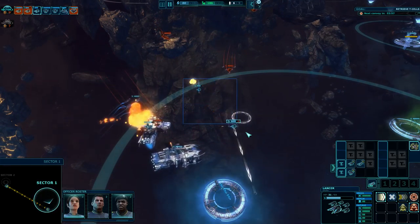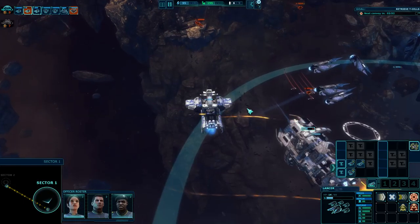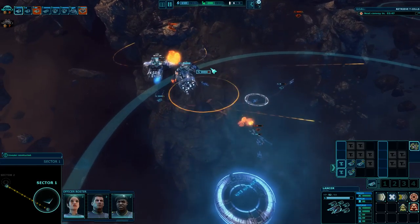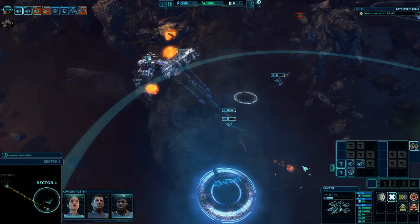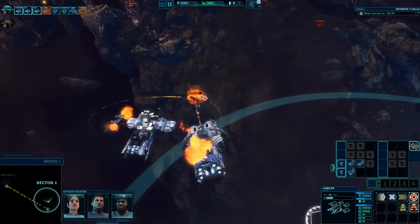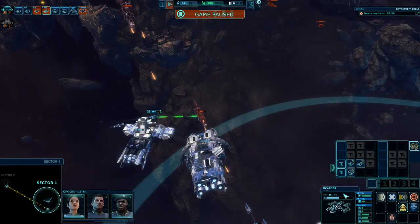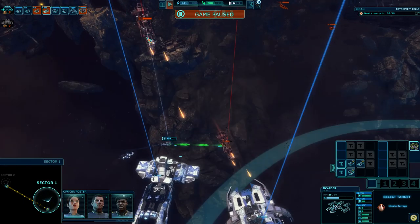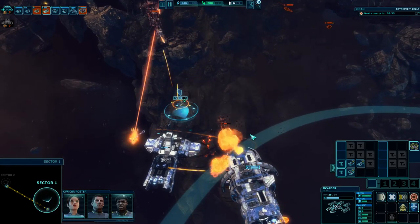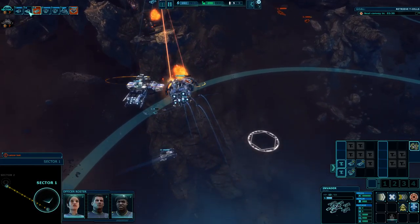I need you guys to focus on that ship over there while our Lancers deal with all the small ships. Put the Invaders into defensive zone — these guys should be strong against the Cutlasses. Let me check out the Invader — go into defensive formation and fire missile barrage. We are losing some Lancers, probably due to unforeseen consequences — like more pirate ships.